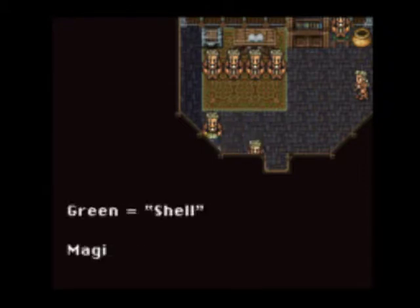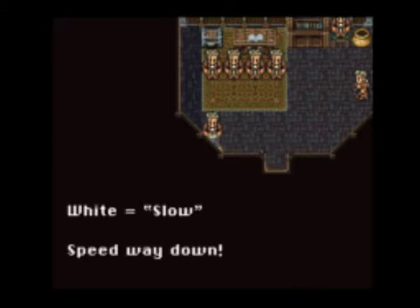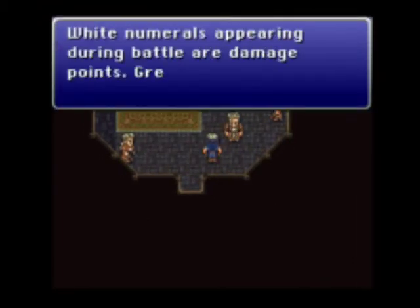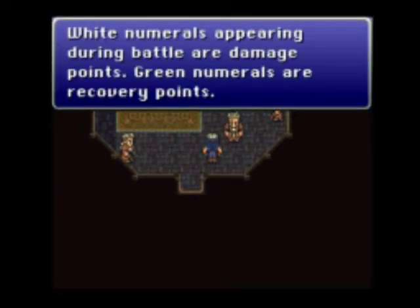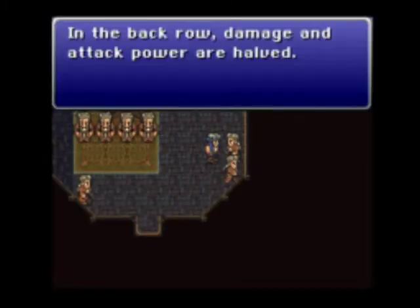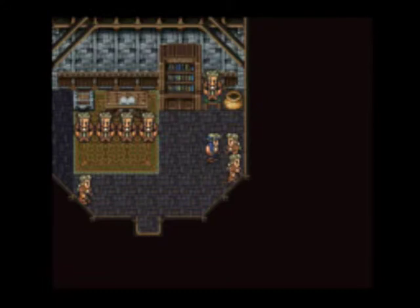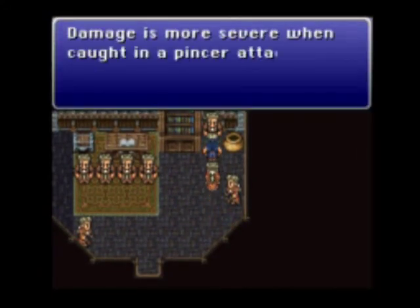He's going through the whole list again. White numerals appearing during battle are damage. Green numerals are recovery points. In the back row, damage and attack power is halved. Change rows in the main menu — press left on the control pad, then A. Or you can do it in combat too. You can save anywhere on the world map.